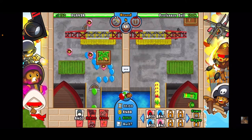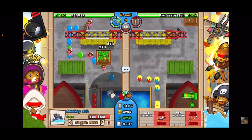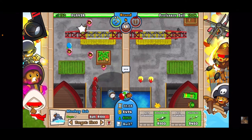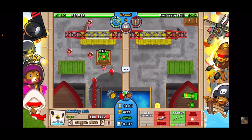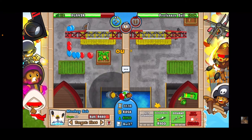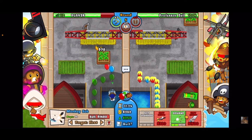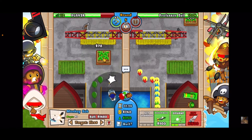Now we're going to go for the sub and slowly upgrade it on the right-hand side to a 0-1. As soon as we can afford it, we're going to get a 0-2. This is where you'll leak a few lives — a few pink balloons — but you will be okay. There we go, 0-2.